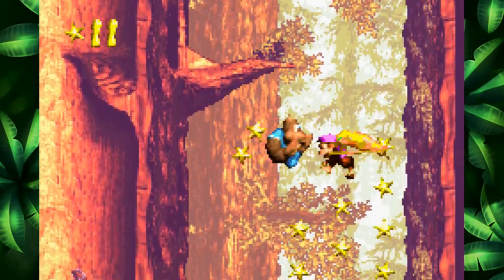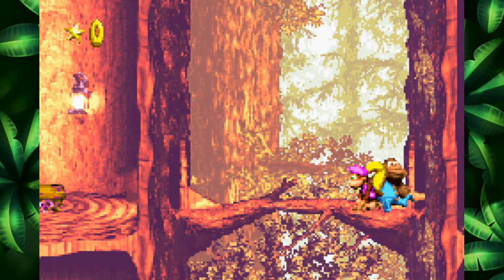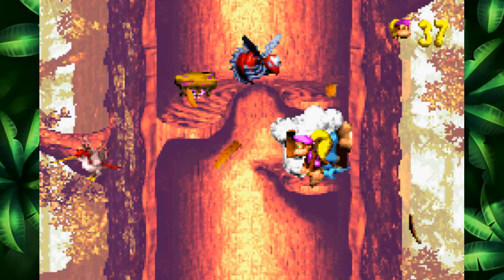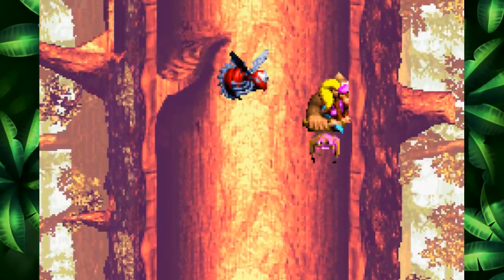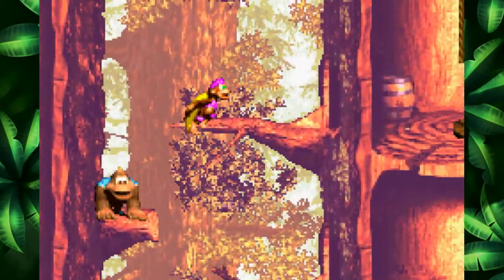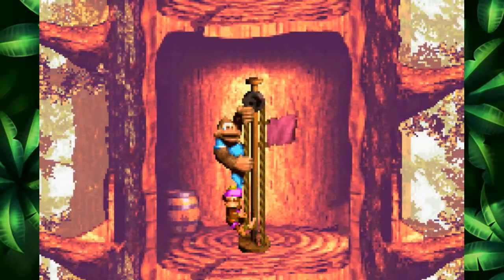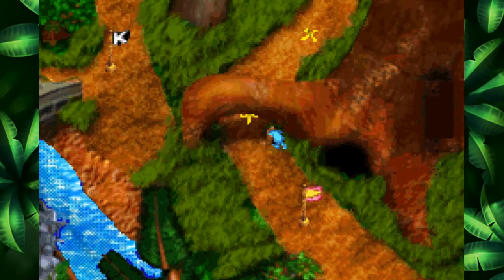I gotta collect some stars, so let's just float down. Perfect, got them all. Got that bonus coin. Let's finish off this stage rather strong. We got our DK coin, we got the bonuses - we're in pretty good shape. And that was the G again - did it respawn? I guess. We completed the stage. Flag at full mast, which means we got every single thing. Awesome.